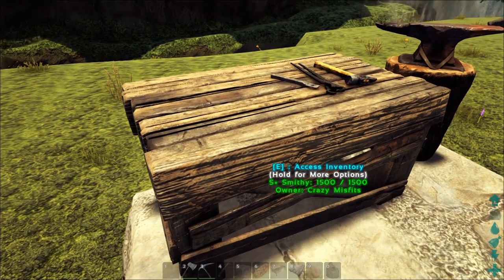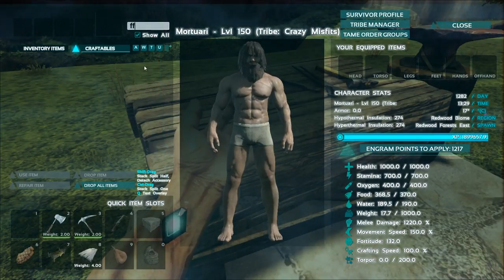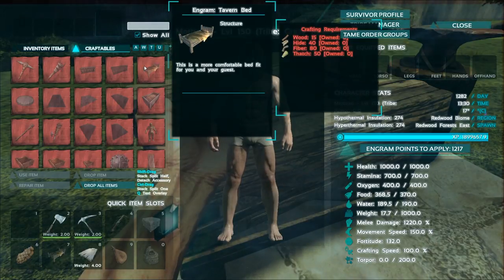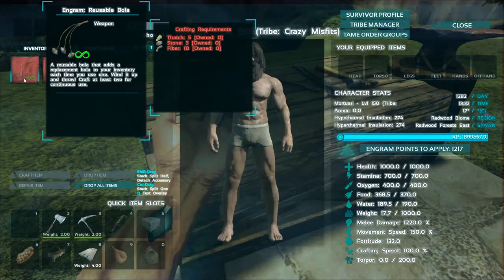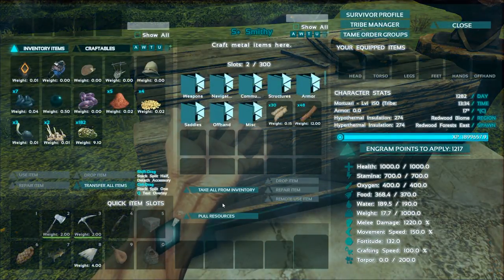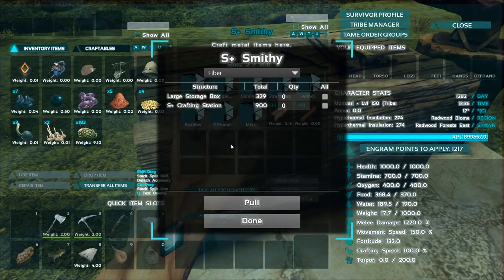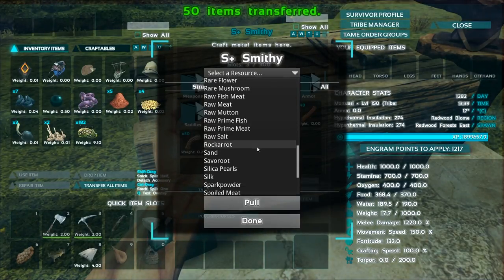I'm going to have a look at what I need for that. First of all, I need the Bola — a reusable Bola. It requires thatch, stone, and fiber. I might have some of that. Let me pull in 50 fiber, 50 thatch, and 50 stone. I think that should be enough.